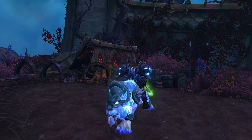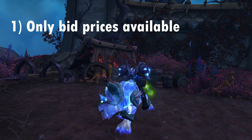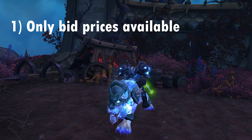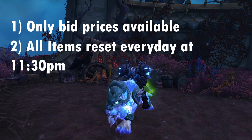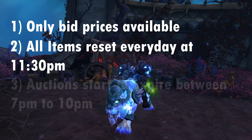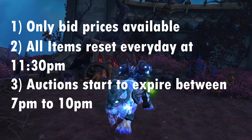This specific auction house works only with bid prices, meaning you will only be able to bid on items and won't be able to directly buy them out. All items reset every day at 11:30 pm and are available for 24 hours. Normally most auctions will become medium or short after 7 pm, so I would recommend you always log in and check the auction house around 7 pm to see if items you're interested in are already on short.